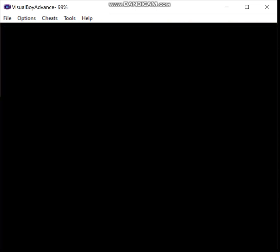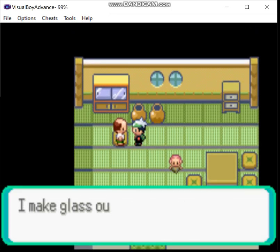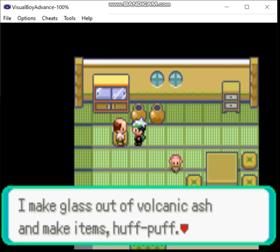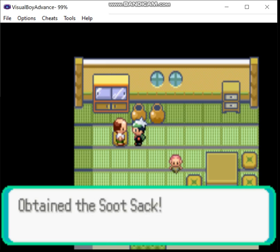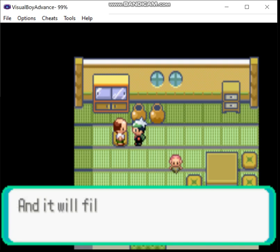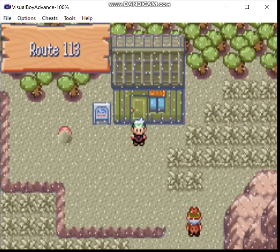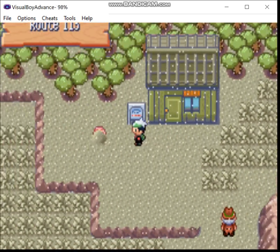Now we're going to go in here and grab ourselves the Soot Sack. We're going to have to spend a while coming back to this route to gather the ash we need for the flutes. The blue, yellow, and red ones are the ones I want. But that can come later.